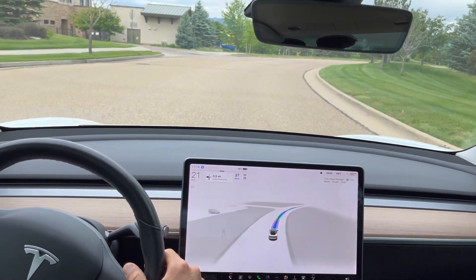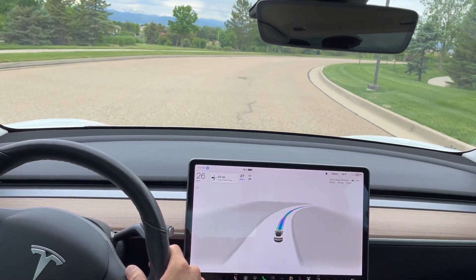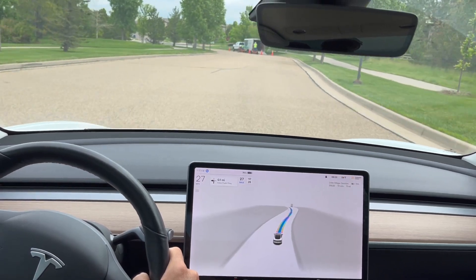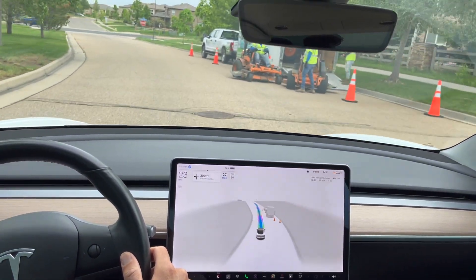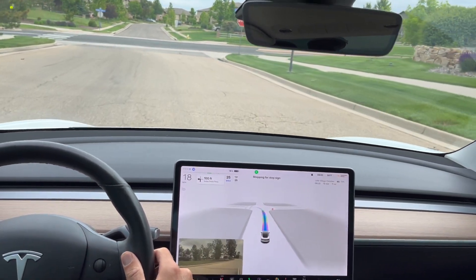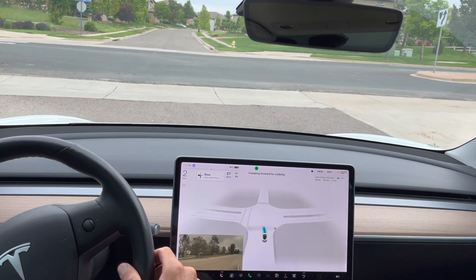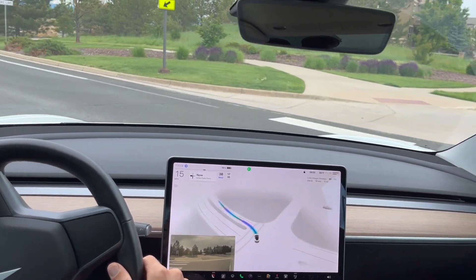This is a residential area, so we're going about 25 to 27 miles an hour. Some landscaping guys up here with some cones — it immediately goes on the other side of the road and is passing them. No problem passing those for the FSD beta. Stopping here completely at a stop sign, now creeping for visibility. There are absolutely no cars coming, and a successful left turn.